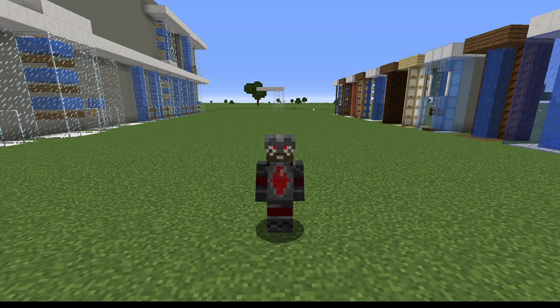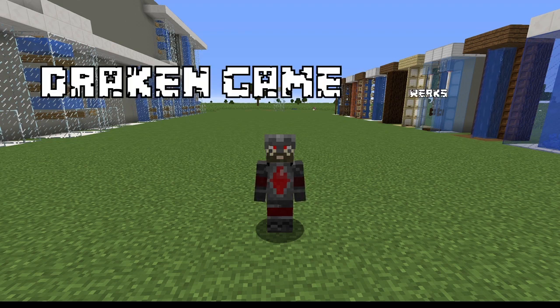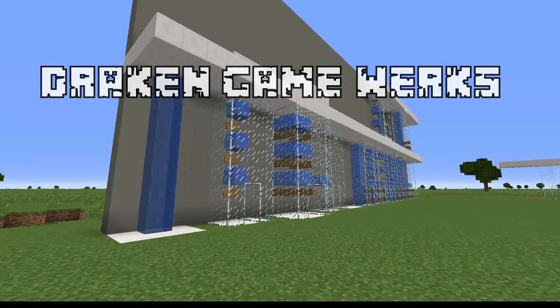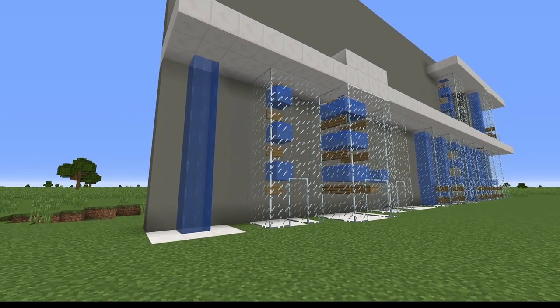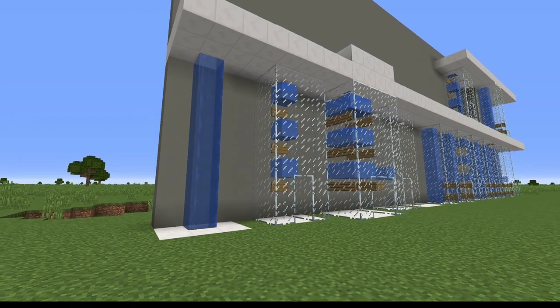Hello, I'm Drakkon and this is the Drakkon Gameworks. Today we are going to be tackling the subject of water elevators. When it comes to moving between levels you can use ladders and stairwells, but what's cooler is using water elevators to get up and down between different levels. I'm going to show you the different methods, a few different style designs, and also how to build one later on in this video.